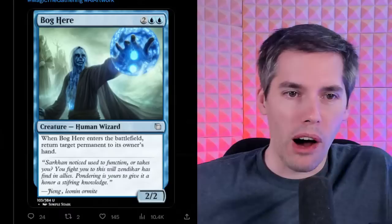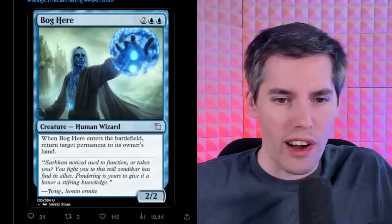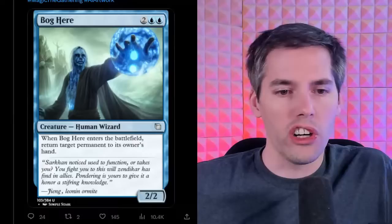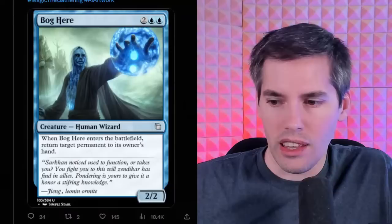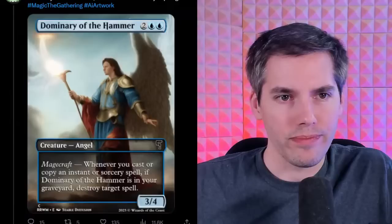Bog Here — blue-blue 2-generic for a 2/2 Human Wizard. When Bog Here enters the battlefield, return target permanent to its owner's hand. That's pretty cool — and that's the card. The flavor text is completely drunk and makes no sense. The card itself is fine — four mana for a 2/2 that bounces stuff. The flavor text is super hyper drunk here but it's really nice when it makes sense.